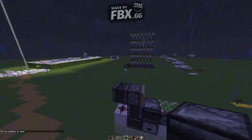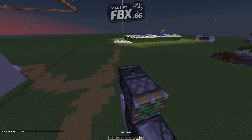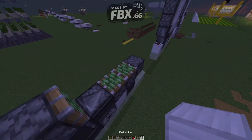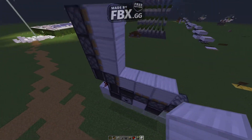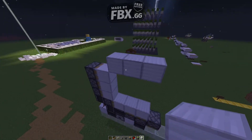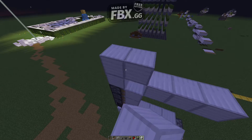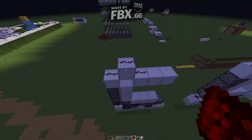So back to our build. We got an observer facing that way. Three sticky pistons facing like this. Let's just fill all of this in, right there, like this. And you might as well fill up the top ones like that. Then you're gonna place another solid block on top of here, and then another one like this. Redstone that wraps all the way around it.